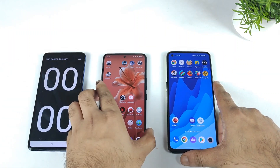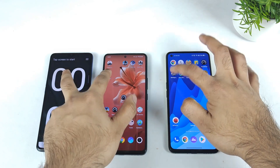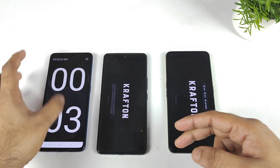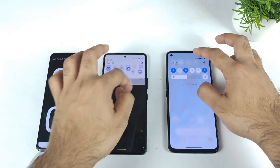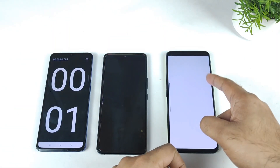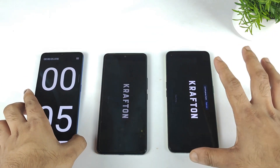Now let me start the Battlegrounds mobile game at the same time on both phones, so we can see exactly which phone opens it faster. One quick note — I forgot to turn on ultra game mode. Let's turn that on now. I did turn on game space, so I need to enable ultra game mode. I'm not turning on monster mode.